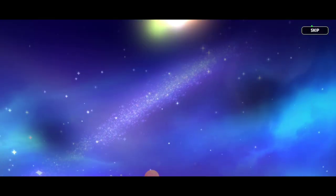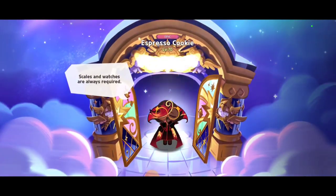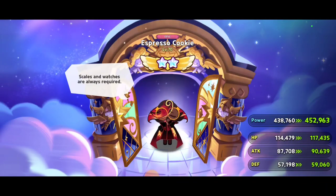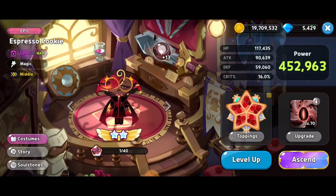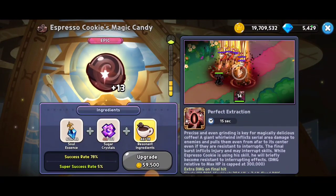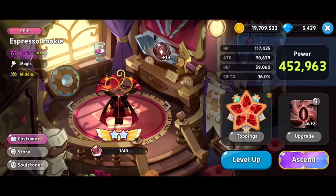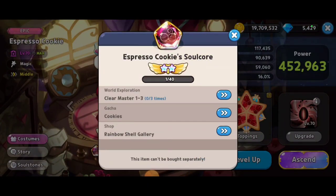Finally — this is one of my most powerful attack cookies, it's a magic cookie, and this is going to make it even stronger. Getting its second star of ascension, our power is now 452,000 — very, very cool. I've been working on my magic candy slowly but surely; we're at plus 13, so we did activate the plus 10 effect.